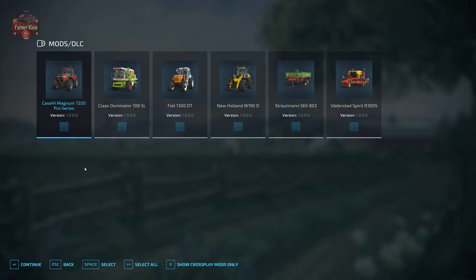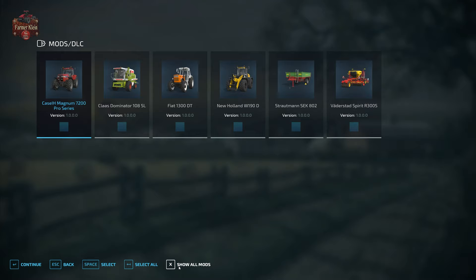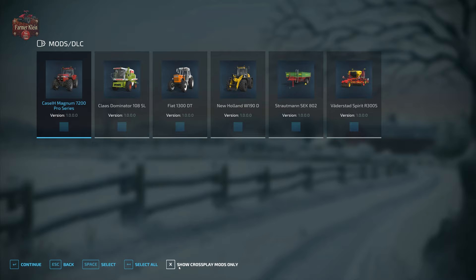From here we can select the mods that we want enabled for our multiplayer session. Everyone must have all of the mods on their system to connect. For crossplay compatibility you're going to only need to use the mods available for crossplay — that's where we'd have down here 'Show Crossplay Mods Only' or 'Show All Mods.' Remember, it's a little backwards: if it says 'Show All Mods' then you're seeing crossplay mods only; if it says 'Show Crossplay Mods Only' then you're seeing all mods. For crossplay to work, mods can only be from the Giants Mod Hub and specifically from the crossplay section of the Giants Mod Hub.